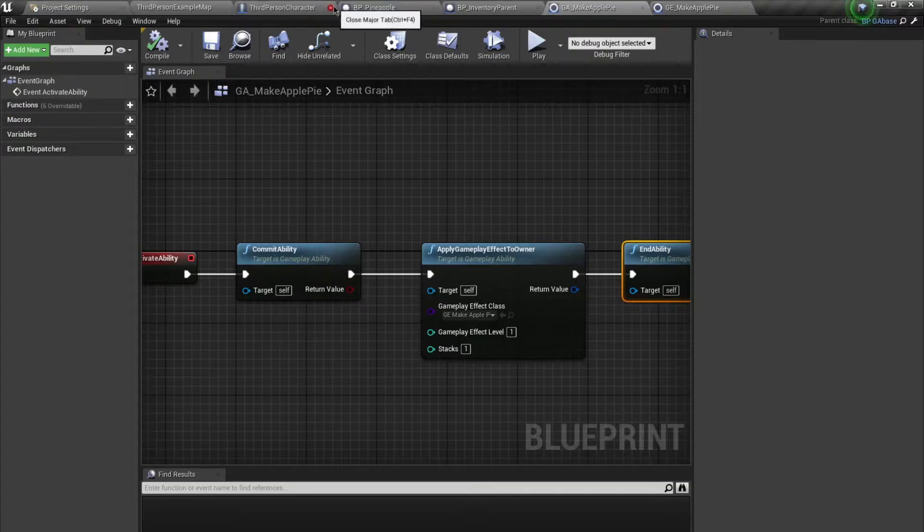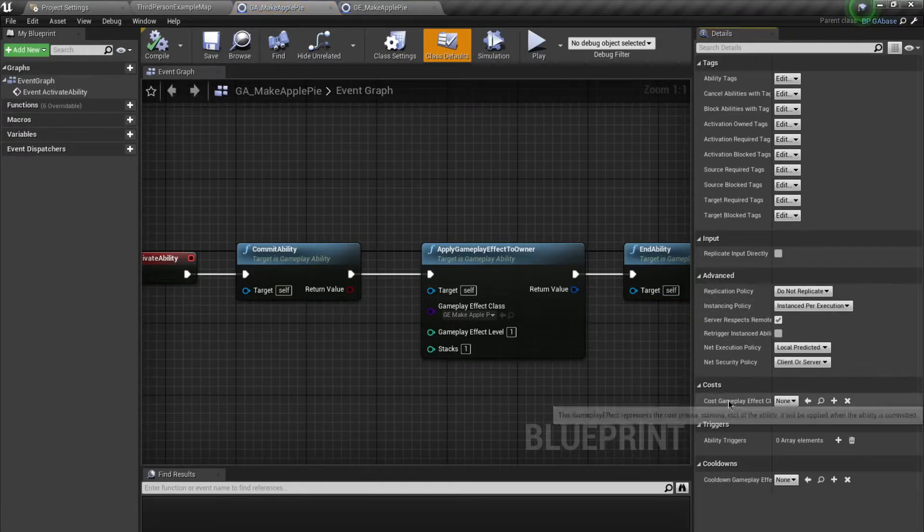For apple pie I want to consume five apples and one orange — not accurate, but just for the example, consider that an orange is required. The way you do this is in the Class Defaults you have a Cost Gameplay Effect. We're going to add the cost gameplay effect that determines whether we can make apple pie or not.